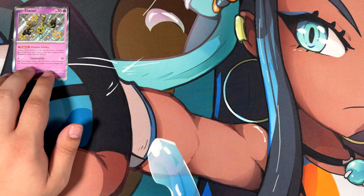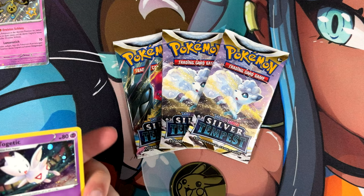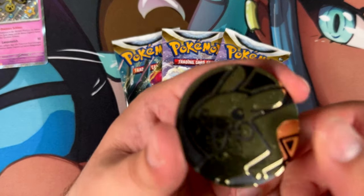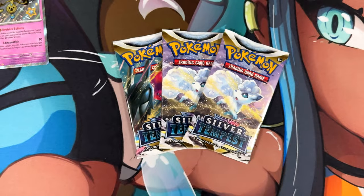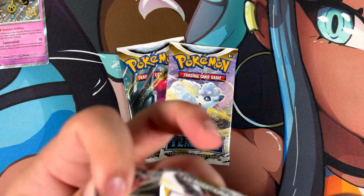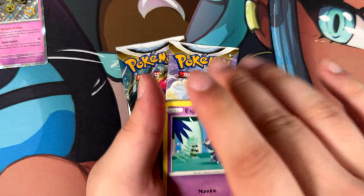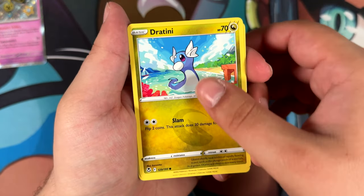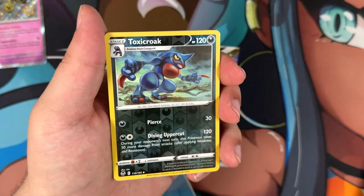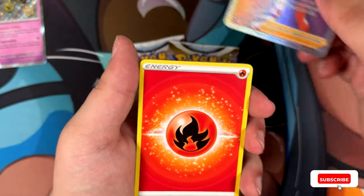Next we're going to the blisters. We get, of course, this promo. I won't show the code card because I've actually started to play TCG Live, and I need a bunch of cards and packs, so I want them for myself now. I've been playing one of the free decks, the Giratina deck, which is actually pretty fun. But I really want to play a Gardevoir deck. And a Rainbow Rare Candice - not too bad, nice!